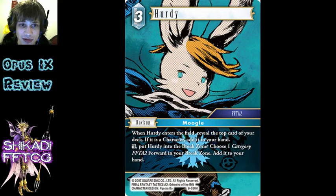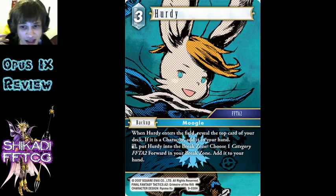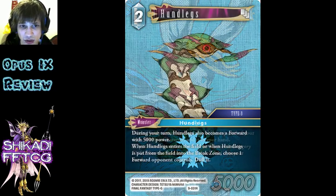Hurdy - very interesting, and probably better than the other Hurdies. If you're going for Sarah with Moogles, this is actually like a one-cost backup basically, assuming you hit - if you don't, that's really annoying. The second effect is actually pretty good, but I don't know how many good FFTA2 forwards there are in Ice though. Maybe you'd have to be playing this in a different element like with Lightning with Lua, or Wind has a bunch of them I think. I don't know whether you would have room for it in those, but we'll see. It's hard for me to say without looking at all the support at once.